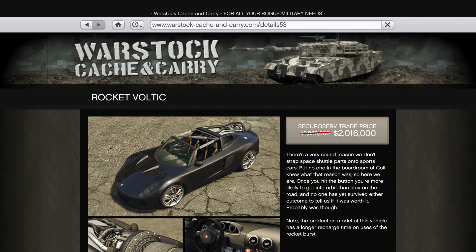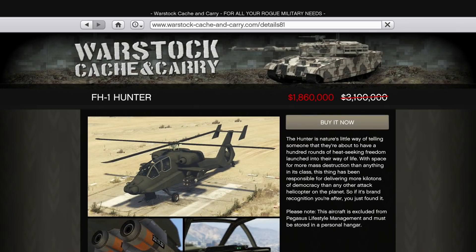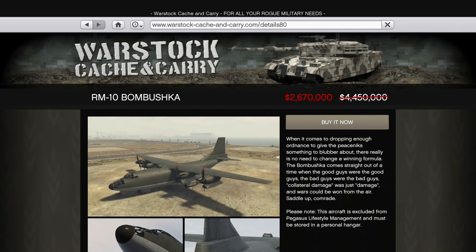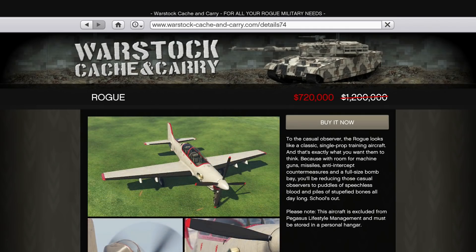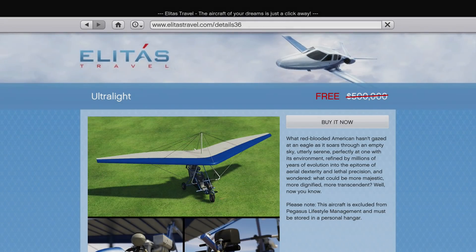The discount gets slightly better with 40% off the Hunter, Bombushka, Starling, and Rogue, but the best discount comes from the Ultralight which is completely free this week. What you do with it, I don't know, but there it is.